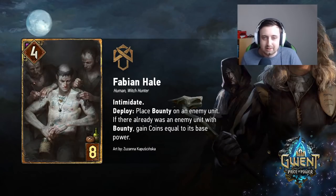Fabian Hale. Intimidate. Deploy: Place bounty on an enemy unit. If there was already an enemy unit with bounty, gain coins equal to its base power. This is pretty strong. It's a 4 for 8, so it has to make up those points from its deploy ability. It has an Intimidate tag — in this sort of deck you'll probably be playing quite a lot of crimes, since for instance Slander is a crime, and there are a few other crimes you'd probably play like Payday, stuff like that. So the Intimidate tag is getting really good value.